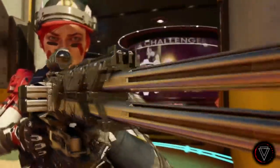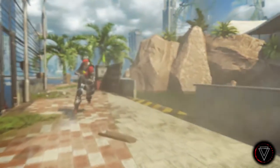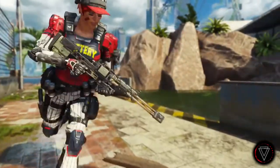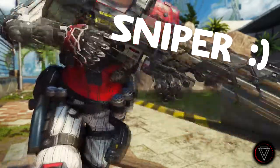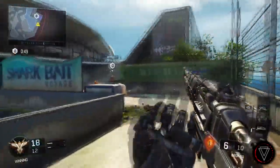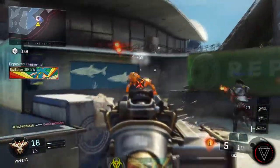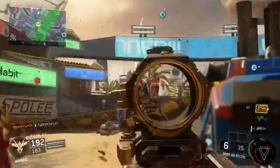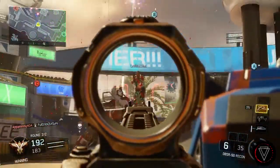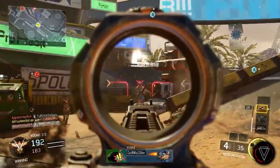Moving on to the DBSR-50 double barrel sniper rifle. If you played Black Ops 2, you'd instantly think of the DSR-50. It's a double barrel sniper, so you load your ammo, cock it, and shoot. Instead of a full reload animation for the next shot, you actually have one more bullet — you shoot, shoot again, and then it reloads. Pretty unique mechanic that could get you some good multi-kills.